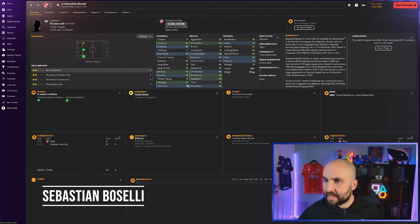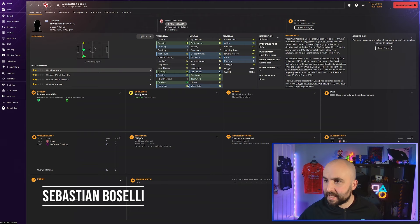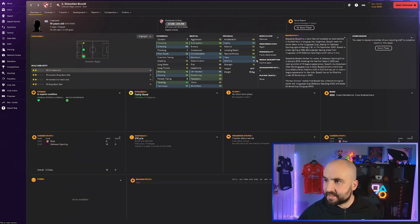Sebastian Borselli is at River Plate - he looks really good. 16 tackling already, 14 in the physical, stamina is a little bit low, six foot, 14 crossing. If you want to use him out wide he's a good wide player, 10 for dribbling isn't too bad. He's got 15 determination, 15 teamwork, 10 off the ball, 13 vision. 15 heading and 14 jumping reach - you could use him as a center back or wide center.